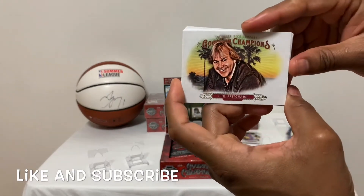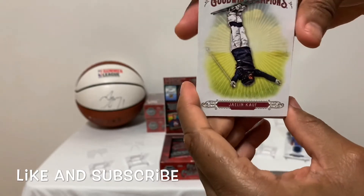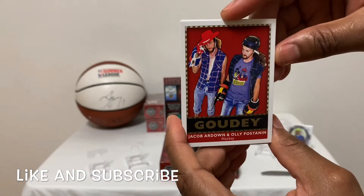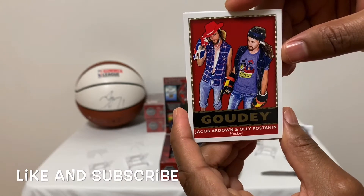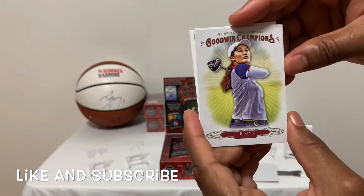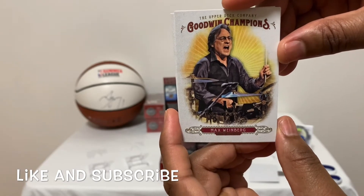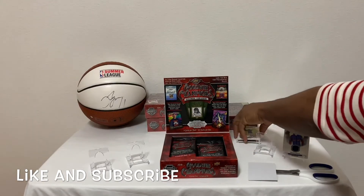Up next, another Phil Pritchard — beautiful looking card — followed by an upside-down card of Jalim Kaff, followed by Gertie. Rob Arden and Oli Postani — beautiful looking card. Up next, we have Ling Xiu, followed by Max Weinberg. And there you have it, guys — three packs done.